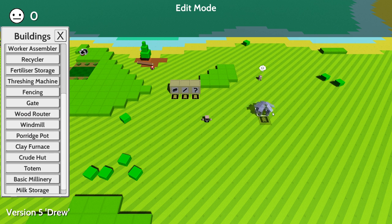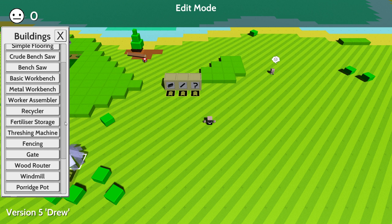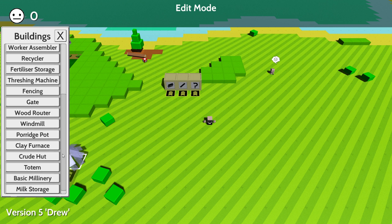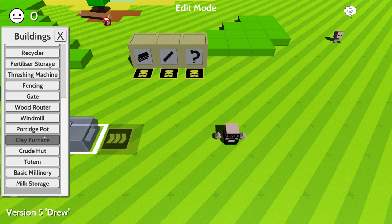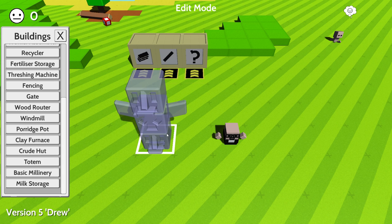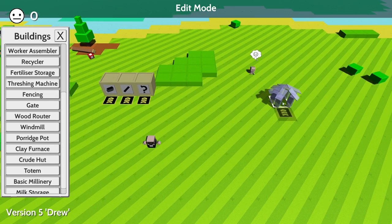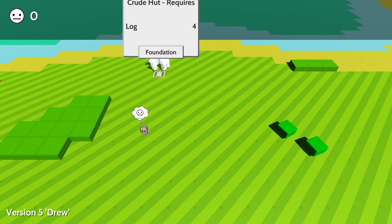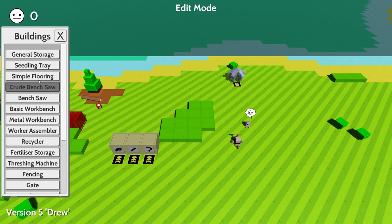There's a log — let's go open some homes. In the crude hut — interesting, this is new, it was previously just called a house. Crude hut, fencing gate, threshing machine — a lot of cool things here. There's a totem, milk storage for milk obviously. Let's get some crude huts over here — a bunch of these. What do they require? Just logs basically, that's quite nifty because I can do this — get a crude hut, get a bunch of them.